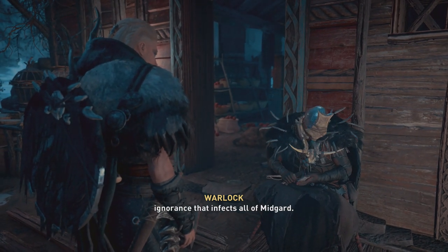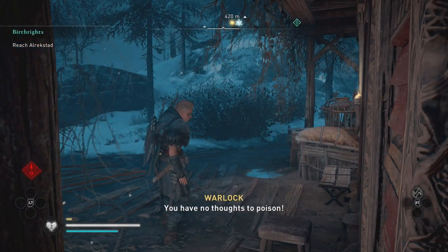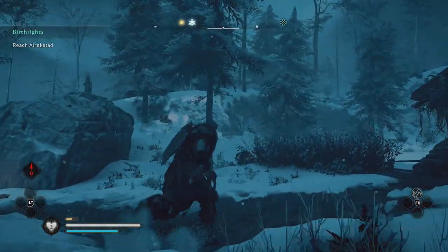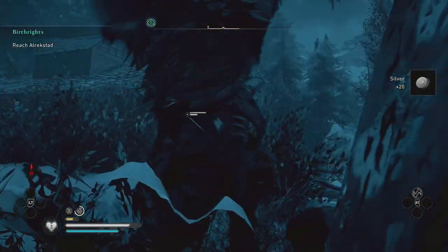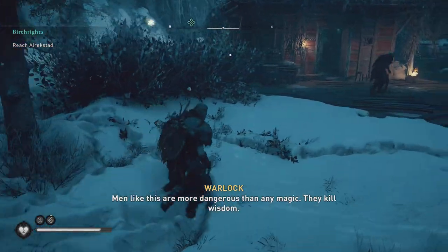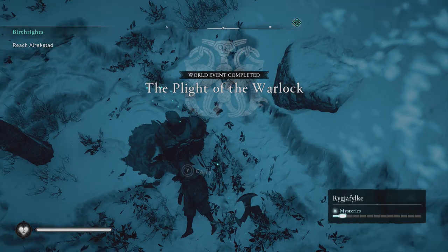Then you've got a decision whether to help the warlock or actually go ahead and kill him. The telegraphing for this fight could have been a bit better. He decides to stop talking to you and just go and start attacking the hunter in some bushes where you could literally not see what was going on. I ended up killing the hunter pretty much almost by accident — I really was just hitting and seeing which one I would take out first, and I did manage to kill the hunter guy and that was it. He said I could have his belongings, so not much loot but you do get 1200 XP. It's a pretty easy mystery to get very early on in the game.